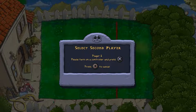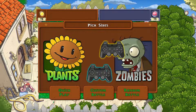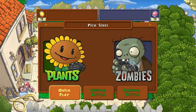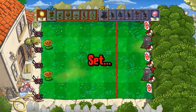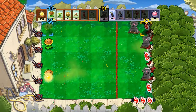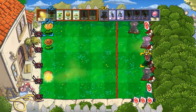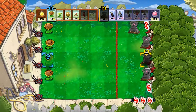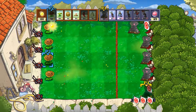Press the Cross button on Player 2. Again, press it. Good. Now there are two players. Here it is.